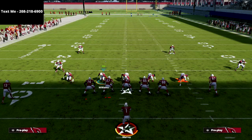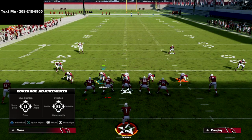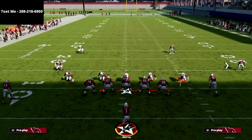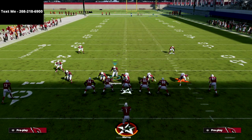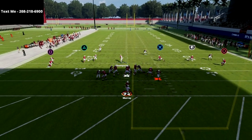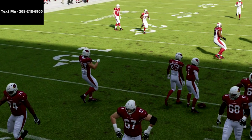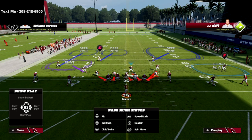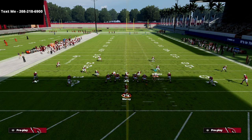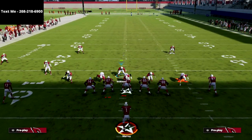We'll consistently get edge heat, and a lot of times we will get that A-gap pressure. Another way to create the same basic concept is to straight up blitz your linebackers as-is — just come out, blitz your linebackers, stand right here, and you'll also oftentimes get that A-gap pressure. If you get this guy in the right gap, nine times out of ten you're going to get it.